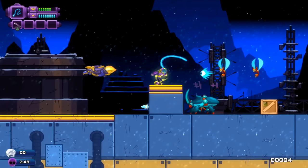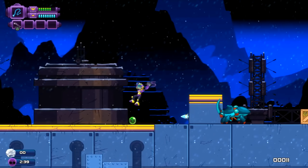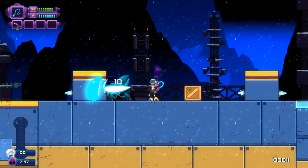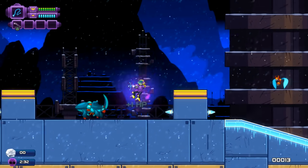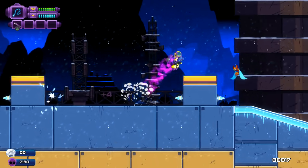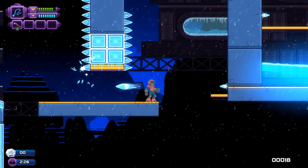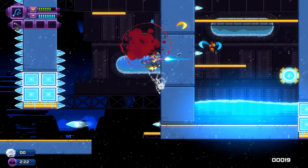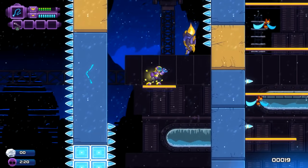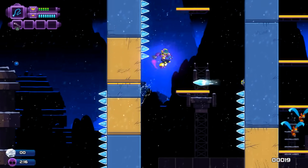See those orbs flying out of the enemies? Her whip is called the siphon, and every time you hit an enemy there's a chance that it will steal energy from them. And she also has several new powers that you can find throughout the game.